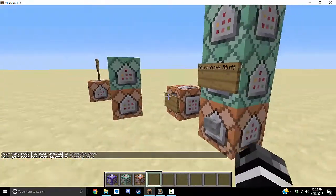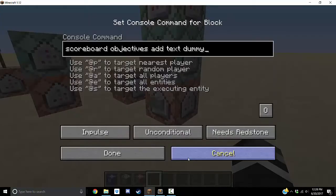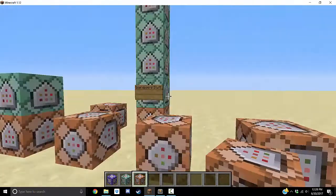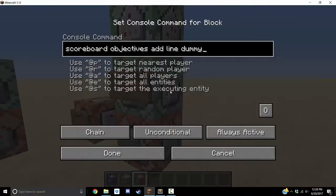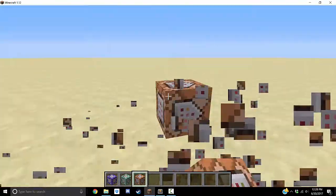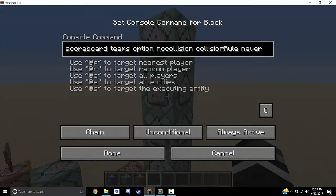Then you're going to need a bunch of these — I'll have a link to the function files in the description, you can copy and paste them into your world and activate them. You need a scoreboard objective called 'text', which signifies which command block position you're technically on — it's dummy. Then you have one called 'line', which signifies which line of chat you're on. Then you have 'advance', which tests for when the player clicks on the villager. And then 'no collision', which is the team with collision rule never.